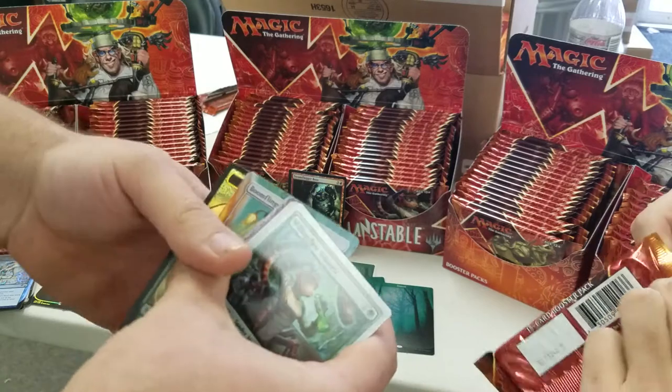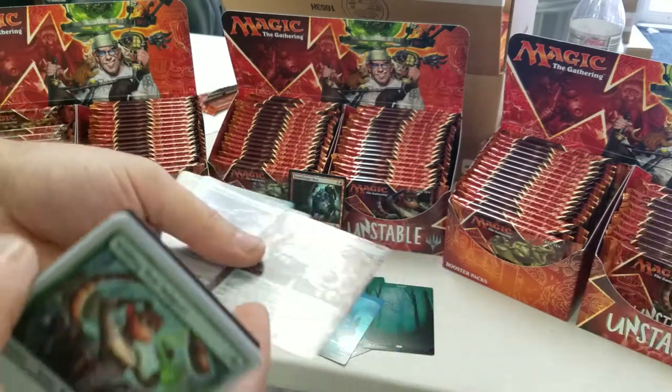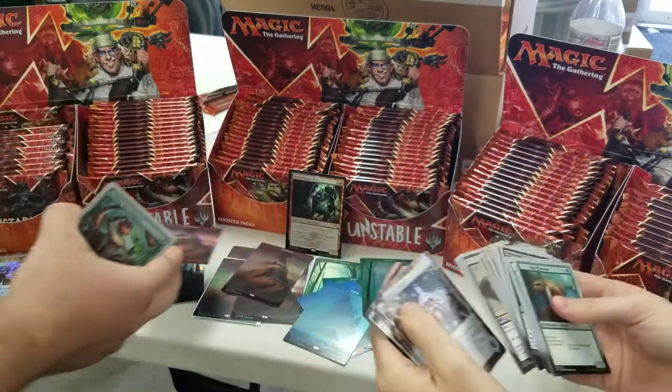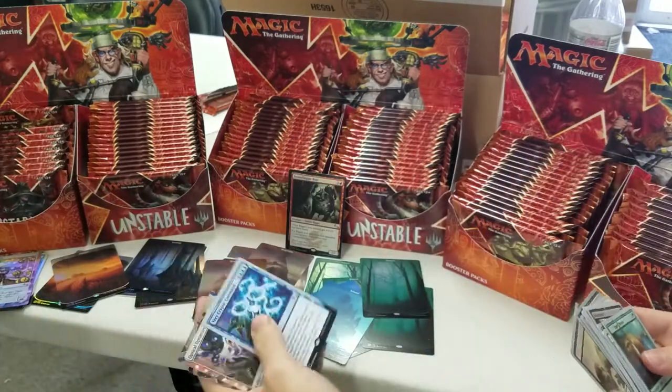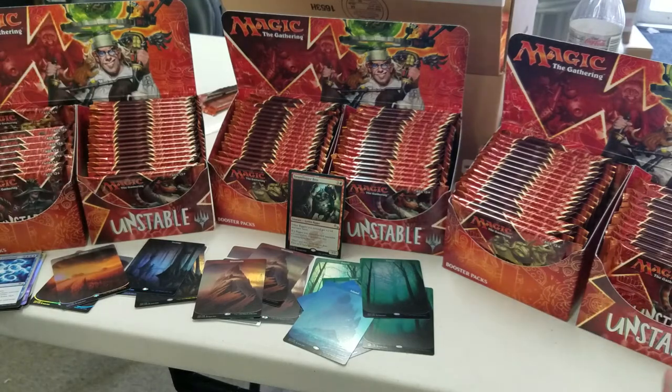We'll separate and put them in sleeves when we're done. A Foil BB Gun — that should be a couple bucks, like $12 I think. Foil Forest. And a Very Cryptic Command — very nice. I don't know which version that is. That's the Untattoo Permanence one. That one's less popular, I think.